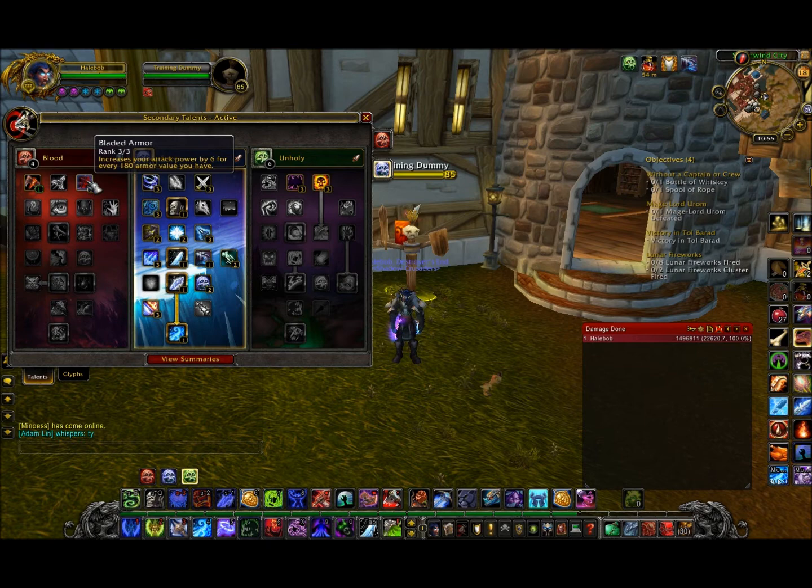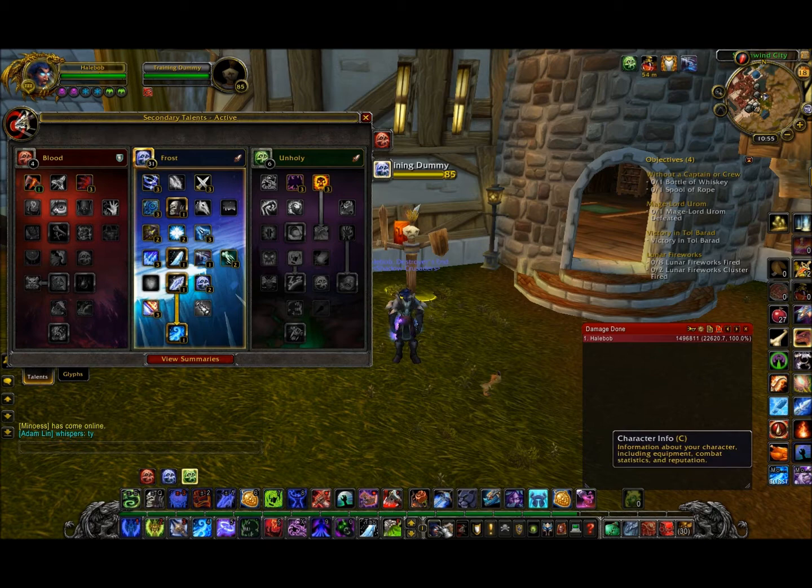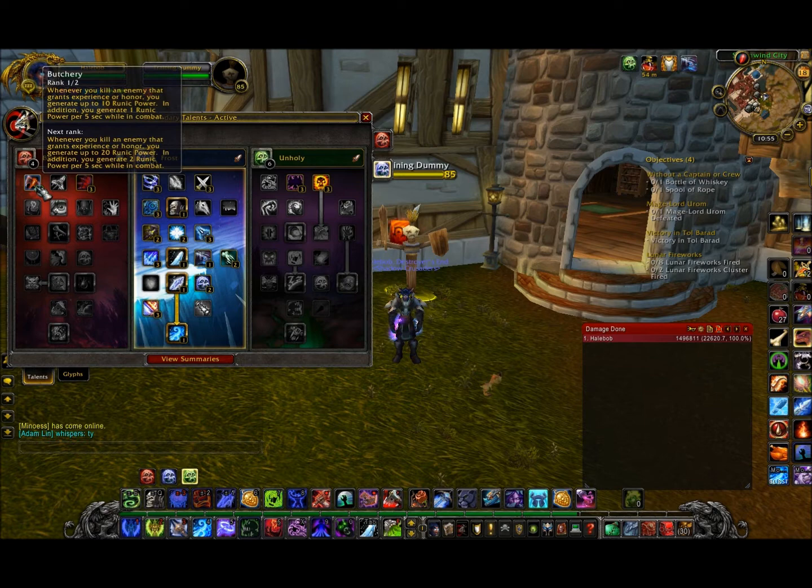This talent increases your attack power by 6% for every 180 armor value. You get a lot of attack power from this since you're a plate user. When you kill an enemy you get 10 Runic Power, and you generate 1 Runic Power every 5 seconds while in combat.